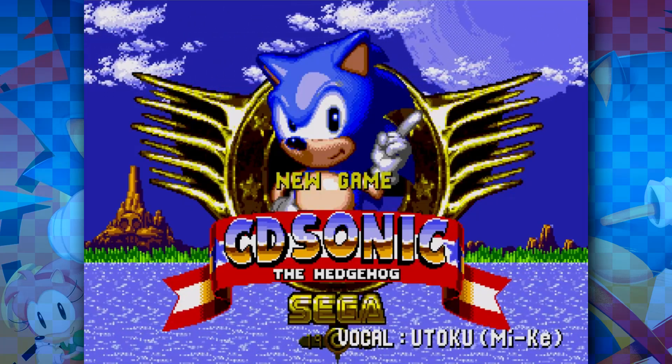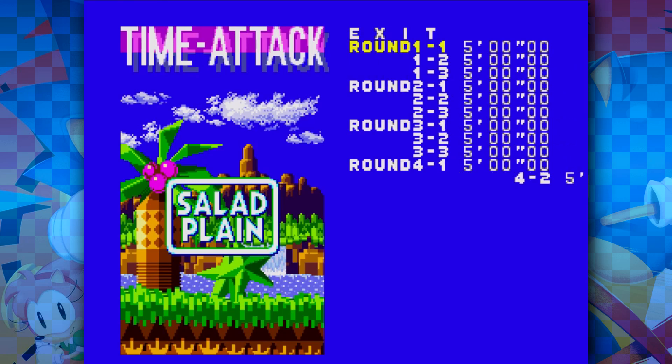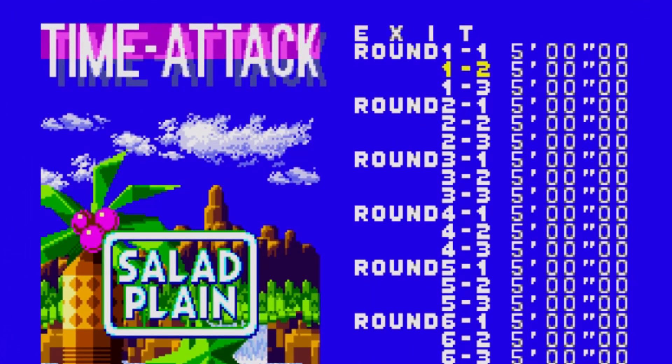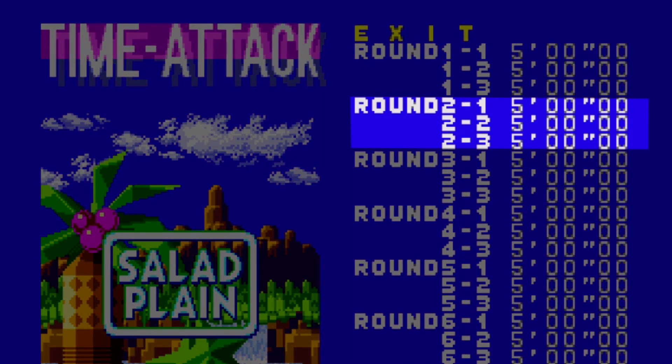Before we jump into the actual game, going into time attack mode reveals a list of all the levels in the game, replacing the zone name with 'round.' If you're familiar with Sonic CD's naming system, you'll definitely recognize this — because yes, the famous cut level R2 was included in this list. After all these years we can finally see what it was going to be like, what kind of music it was going to have, the enemies, the level design. I couldn't be more excited.